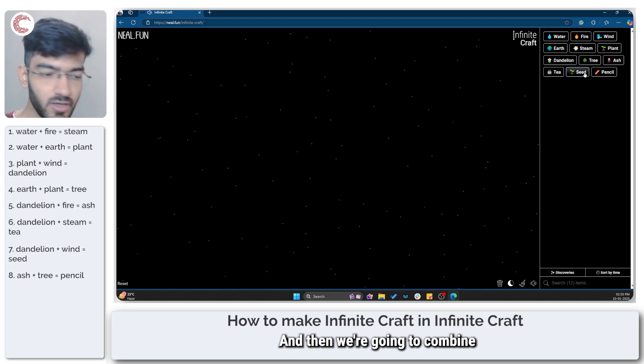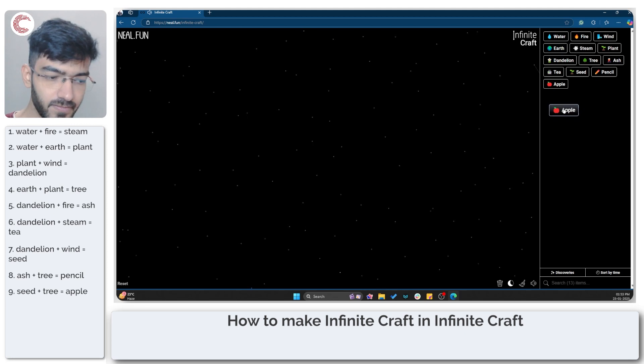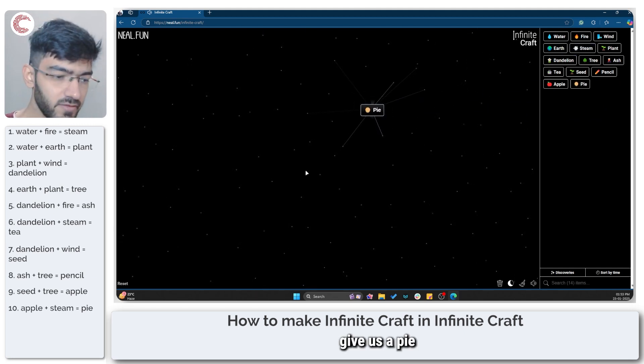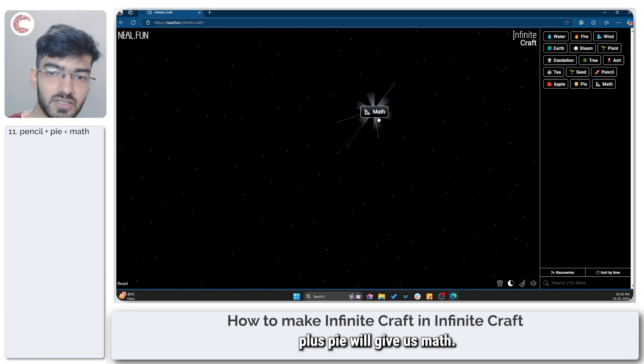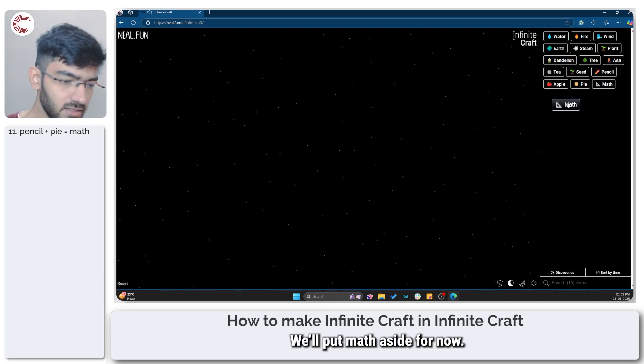Then we're going to combine a seed with tree to get an apple. Apple plus steam is going to give us a pie. And pencil plus pie will give us math. We'll set math aside for now.